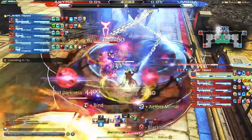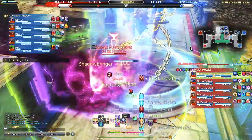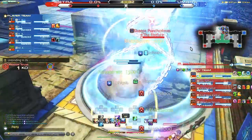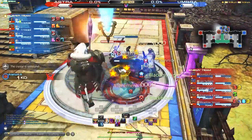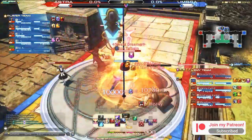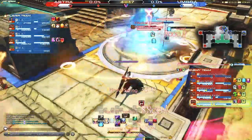Next up we have Dark Knight. We do have the Blackest Knight, which is awesome — any tank in PvP that has a shield we can apply before going into battle is already better than Gunbreaker. It also has a nice effect with Salted Earth, which is a ground AoE that provides damage mitigation, deals damage, and gives regen, which we can use to hold position at the crystal. Other than this, it seems lacking compared to Warrior and Paladin, though it is a better option than Gunbreaker in my opinion.